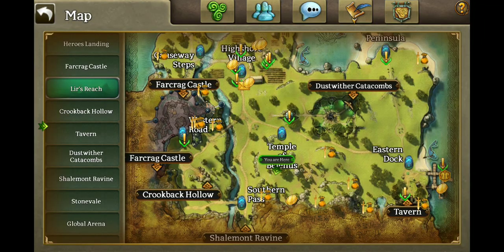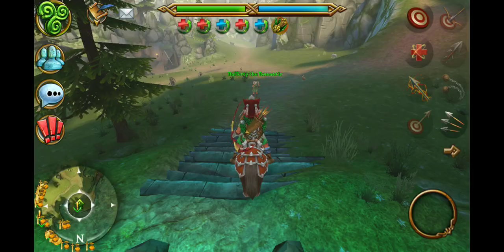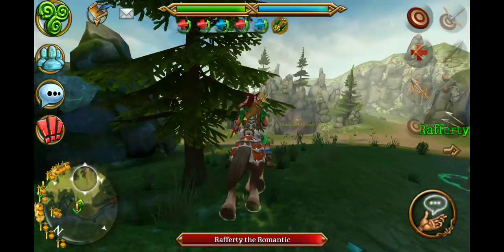But with no luck finding where to turn them in. Once you find the person and get the quest, you can see there's all kinds of spawn points for them, and there's reach.